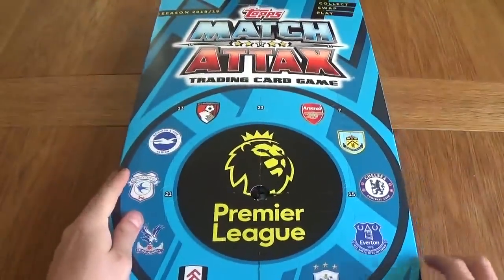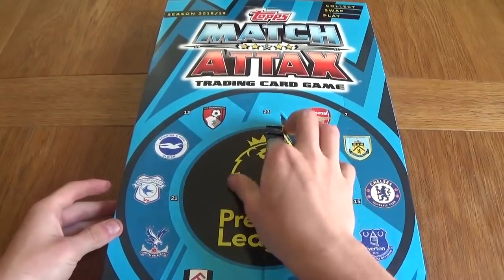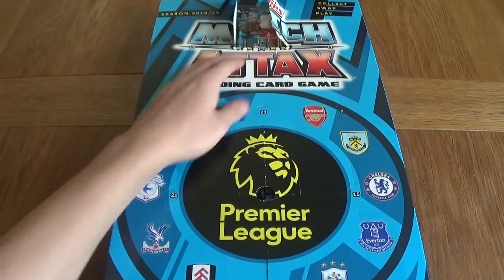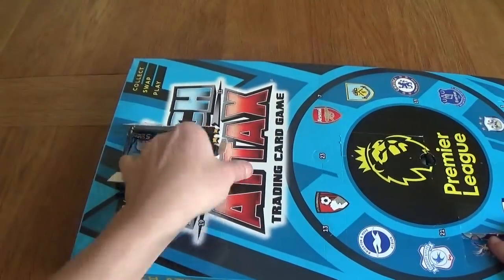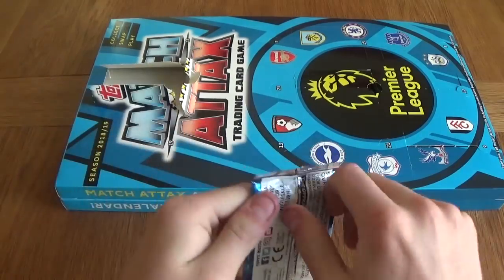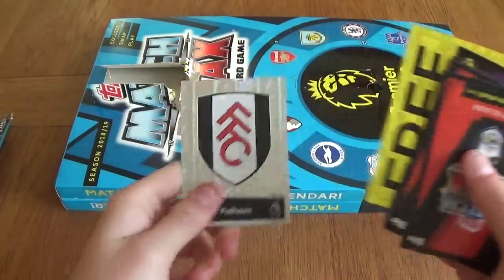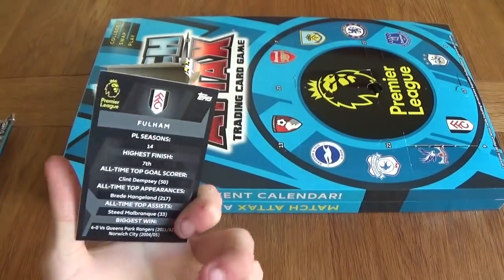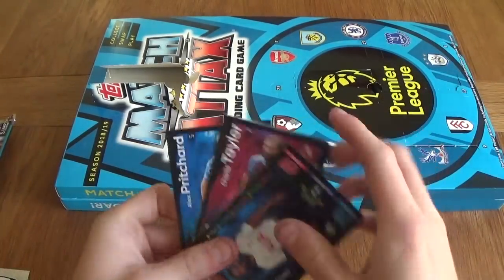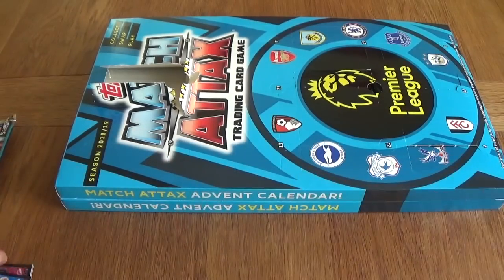We've got day number 1 right here. Let's get into the first 5-card packet. Day number 1 — last year I had this calendar and it was faulty for some reason, but this one looks alright so far. So let's see what we get out of all 24 days' worth of cards. The first card — special card — is going to be a Fulham badge with a nice matte finish. I've done a starter pack opening and some pack openings on the channel already if you want to check that out. We've got the digital packet: Daniel Rose, Charlie Taylor, Philippe Anderson, and Pitchard. Not a bad first day packet.